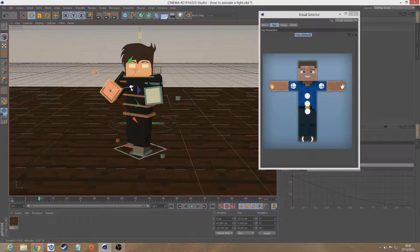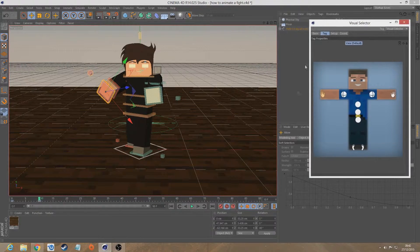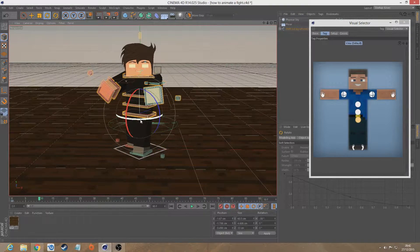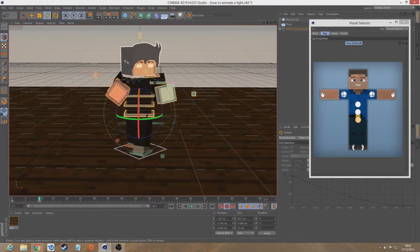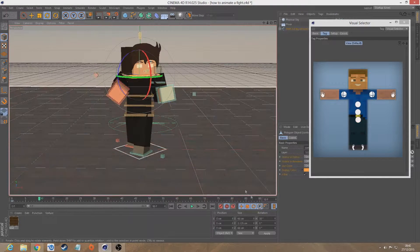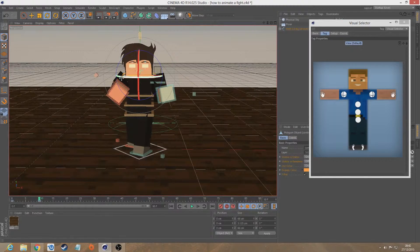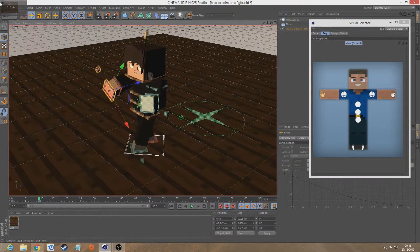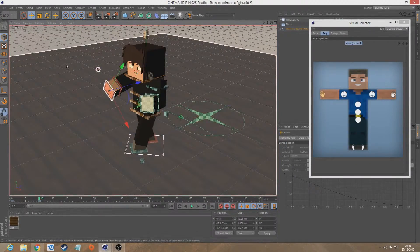I'm going to go straight out with his arm like so. Then I need to rotate his body back like so. Then I need to rotate his head back like that. And let's pick his arm up some more.